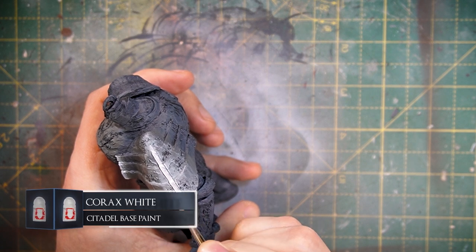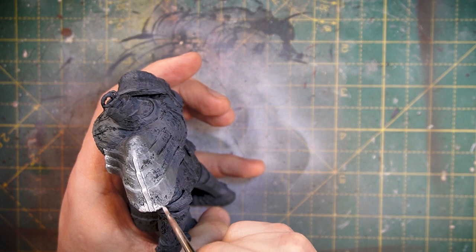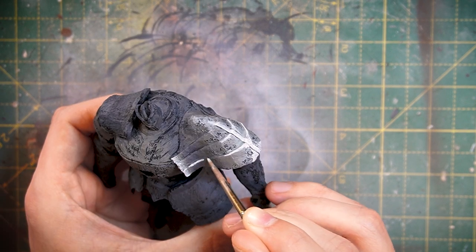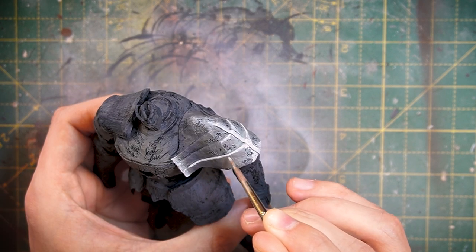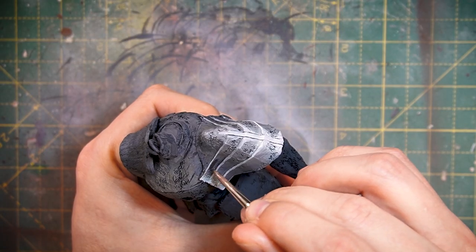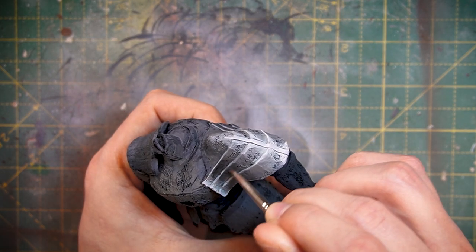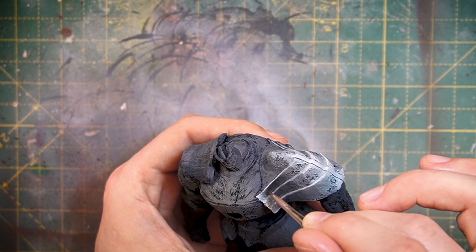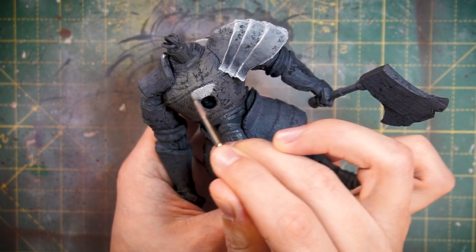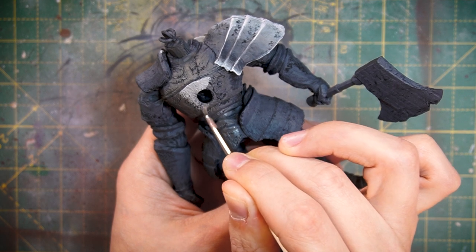Then we can add in the Corax White to the very centre of the highlights. I'm going to mainly focus on this shoulder here to show you what I'm doing and then whiz through the rest of the body, as it's all the same colours and technique throughout. Just adding some edge highlights with the white onto the ridges of the armour and going back into the shadows and beefing them up with some black glazing, which should really start to make this armour pop and look a bit more metallic.